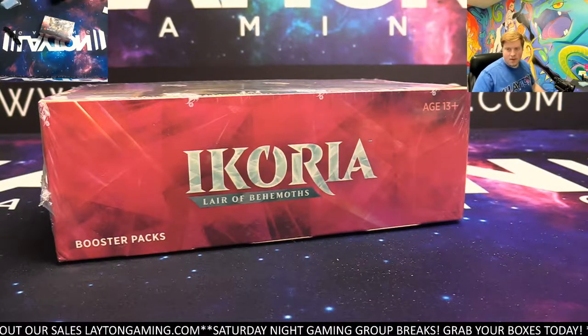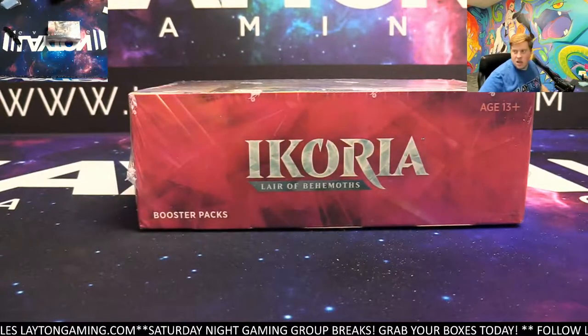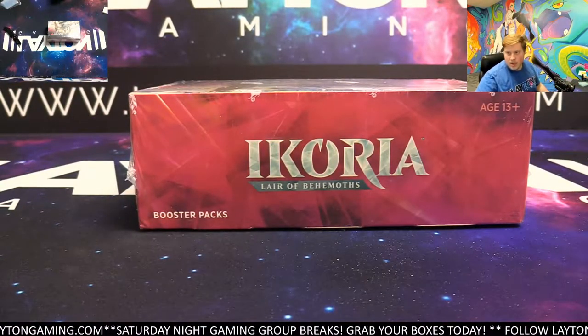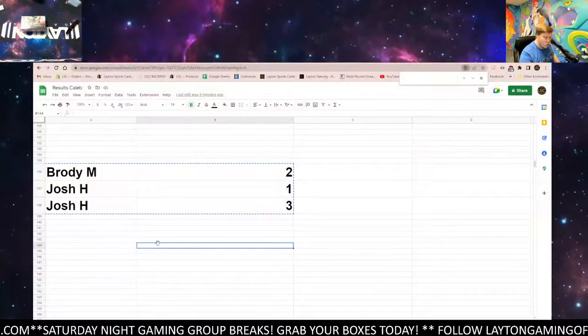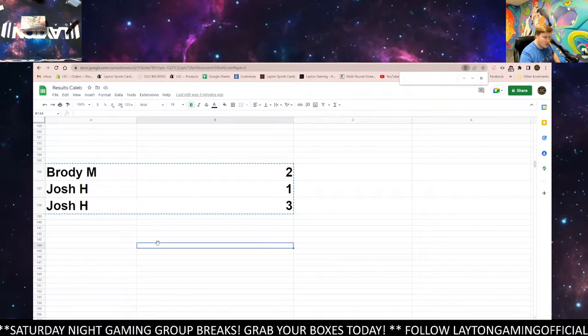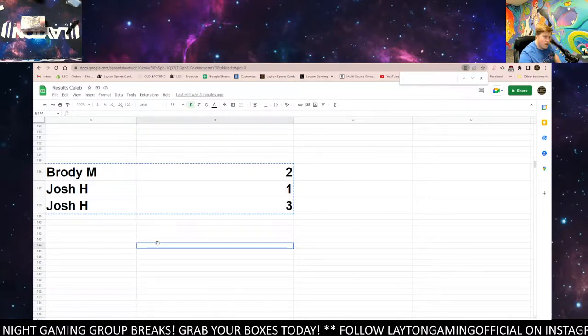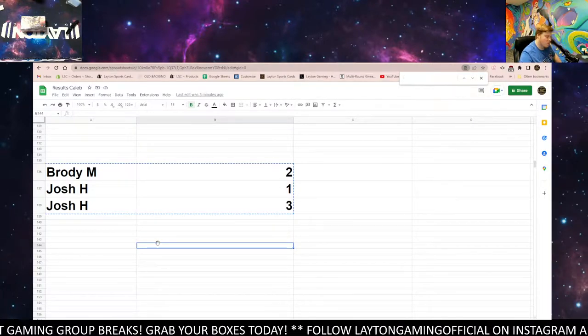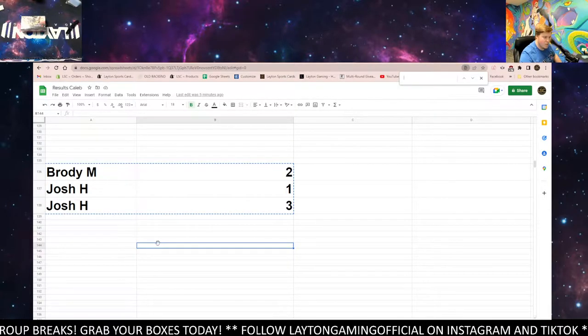How's it going, everyone? Caleb here with Leighton Gaming. Tonight we're working on the Ikoria Draft random pack-style break. This is number 28. Thank you again for joining. Results from the random are right here — 12 packs with a spot purchased. The box topper did go to Josh H. via the random. We are good to go. Good luck and thanks again. Here we go.